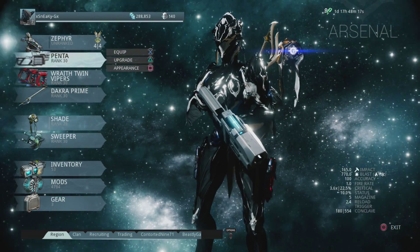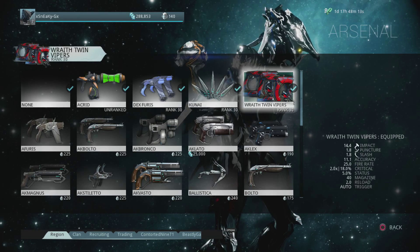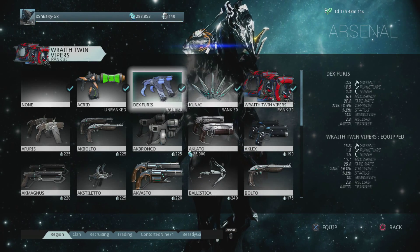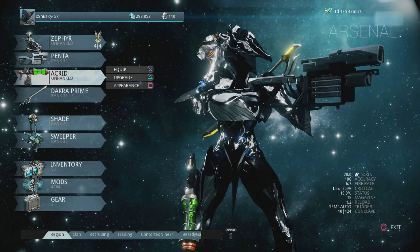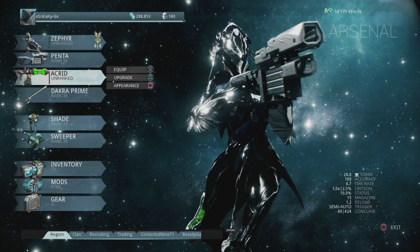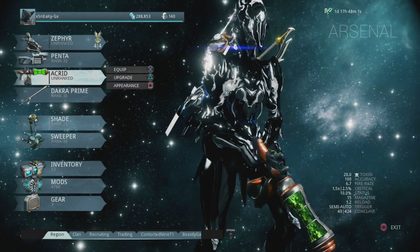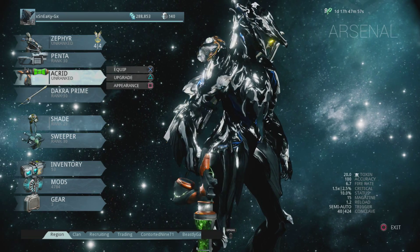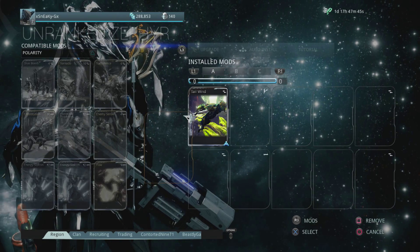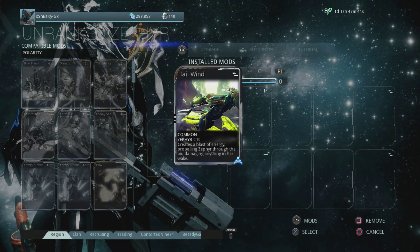Alright, so this will be our look for Zephyr in this intro episode. We're also gonna make sure that we go equip our Acrid. It's gonna be nice to finally drop the Wraith Twin Vipers for a significant period of time and grab something else. Can't wait to actually use this. This will be my primary weapon in this actual mission. She's holding the Penta — alright, there we go. See, that looks a lot cooler. It's gonna be really fun to actually use a clan weapon in this game. And of course, before we begin, we have to take a quick look at her abilities just as we always do in these intro episodes.